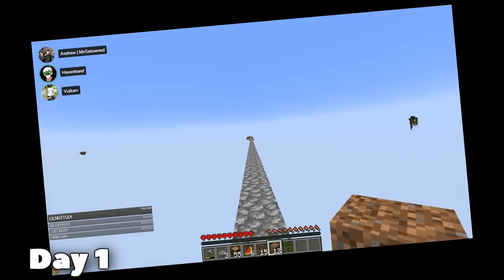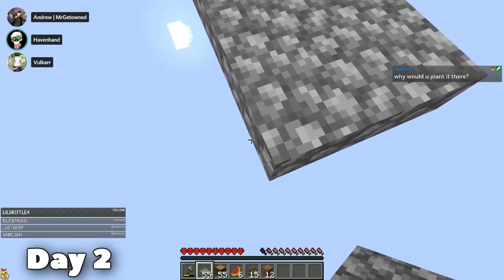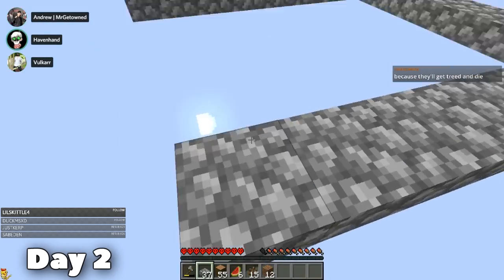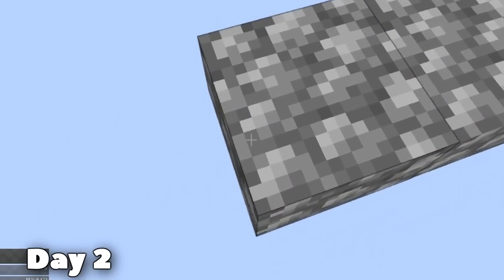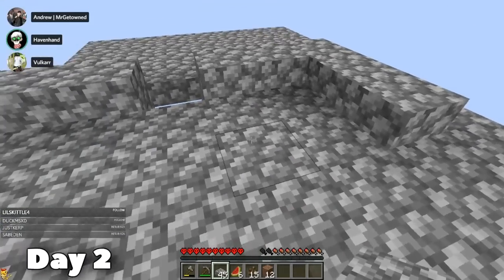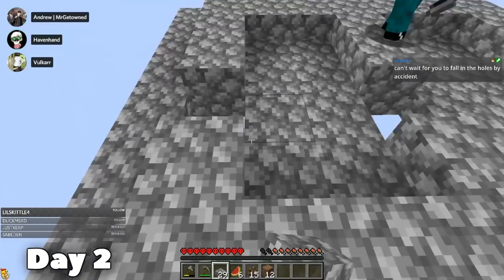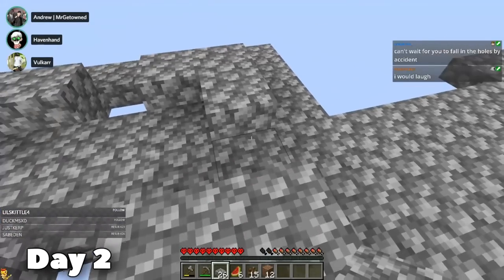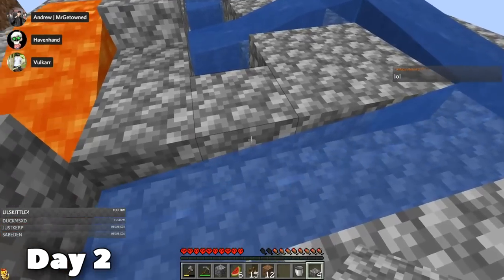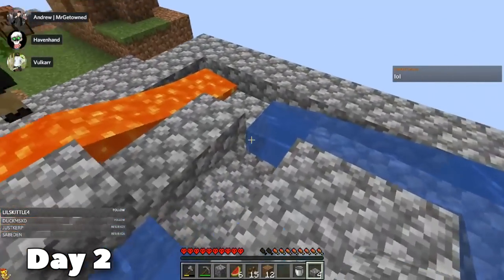Only 99 more days to go. The plan on day two was to extend the island. We wanted to make a better cobblestone generator. In previous attempts — and this is not our first attempt at this — I actually learned how to make a pretty simple triple cobblestone generator, meaning all three of us would be able to mine cobblestone at the exact same time. It only took a little bit of tweaking, and there we were — all three of us able to mine cobblestone simultaneously.